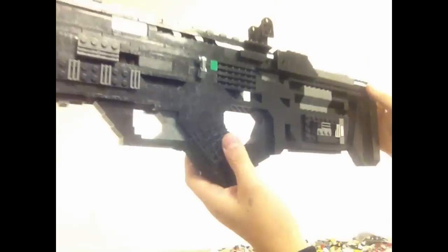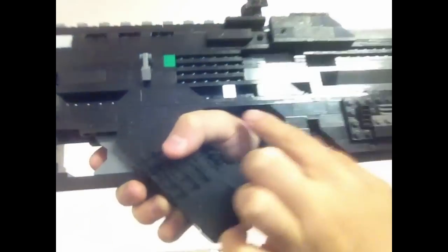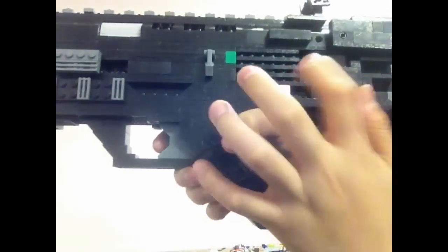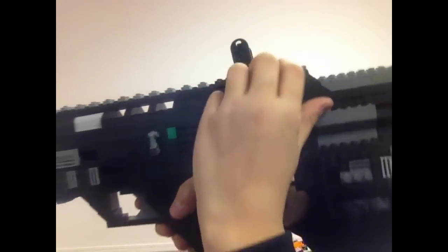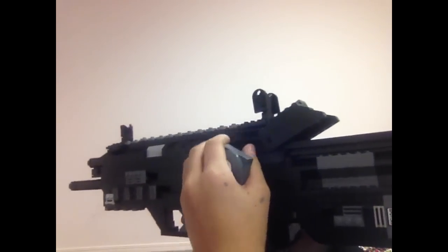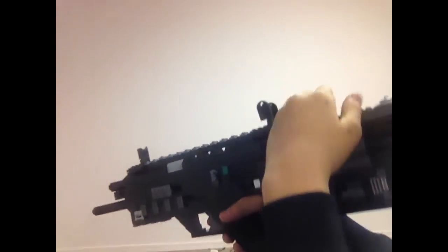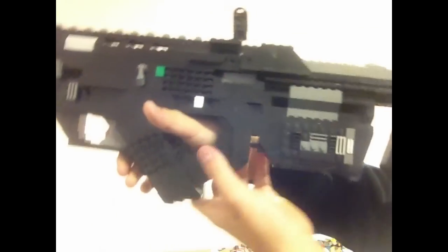This gun was mostly focused on details instead of functionality, even though it has most of the functions. You've got these vents on the side. There's also a white dot which I'm guessing is supposed to be a fire selector. You've got the magazine, which works just like in-game — there's a little thing that pops up when you push this button, and then you can load the bullpup bullet magazine.